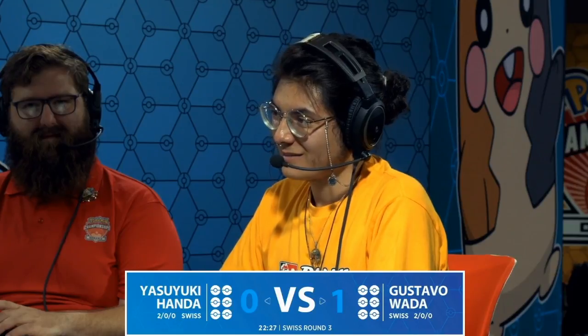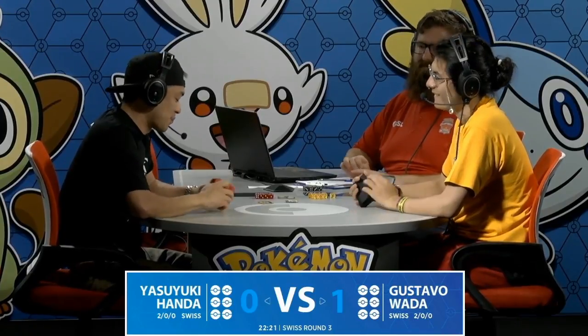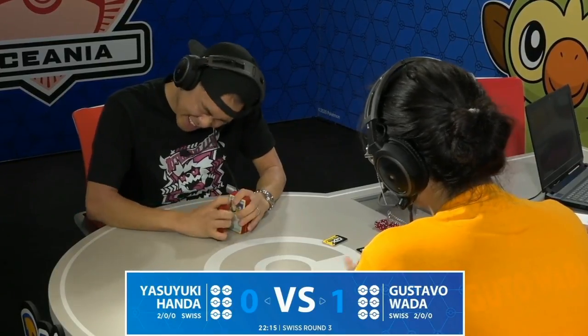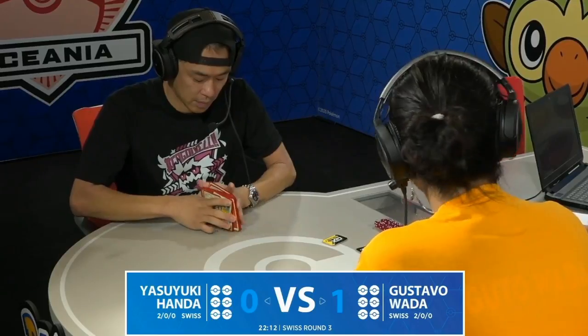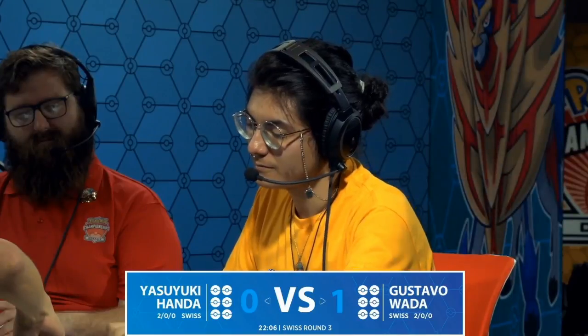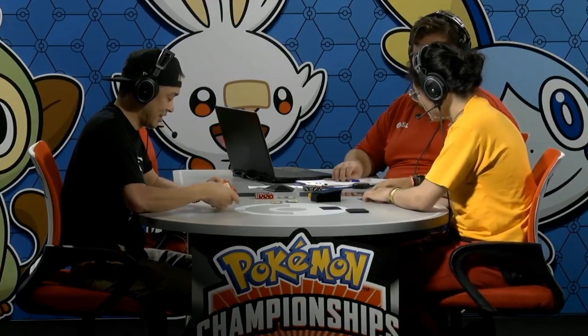When Gustavo is able to just use Nine Temptations, bring up the Zacian and take a knockout very easily — that's essentially giving up two turns of Yasuyuki's strategy. This deck relies on Intrepid Sword so much to fill your hand and get all the pieces to continuously Bellelba and Brycen-Man, keep the opponent asleep, get Smooth Over and Magcargo out. Gustavo knocked that Pokémon out pretty quickly — gone by turn four after two knockouts.